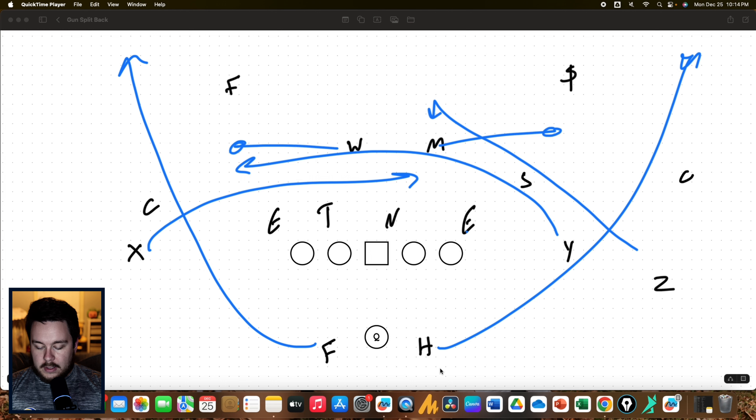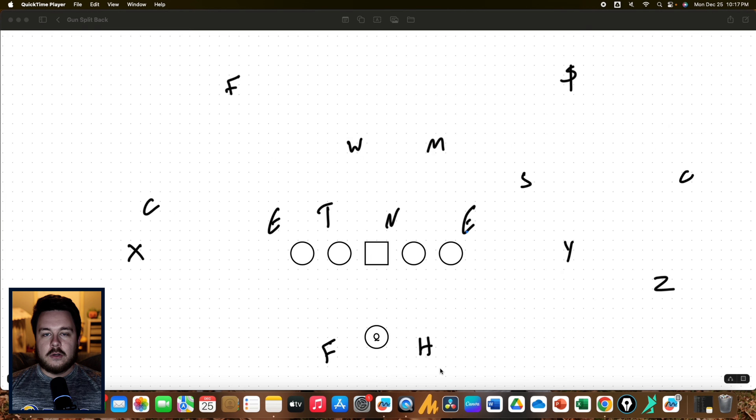For Z, we could either run mesh-rail-dig or just put him on the over-the-ball route. Either way, we have the triangle between the rail, the mesh under, and the over-the-ball. When you think about mesh, we're trying to attack the interior of the second level — the Mike is going to see his back run out, the Will is going to see his back run out, and we should see a ton of open space right where we're trying to attack.